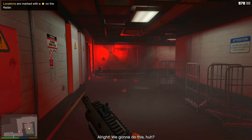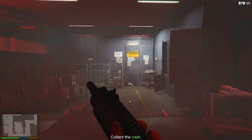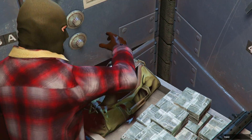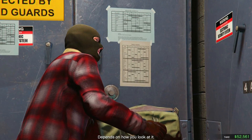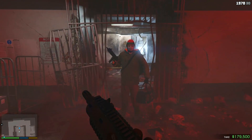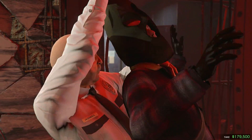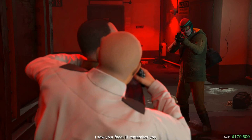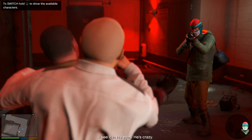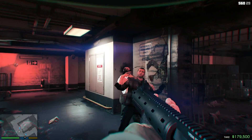Alright, you gonna do this? Show me the money! Slow and steady, team! Look at all that cash, baby! We gotta move! Coming out! Give it up! I got him! I saw your face! I'll remember you! You forget a thousand things every day — how about you make sure this is one of them? He's crazy! Switch over to Trevor here! Boom!